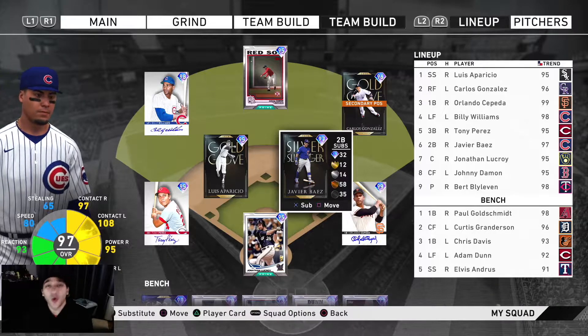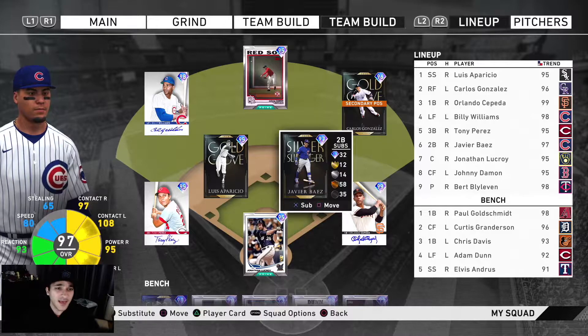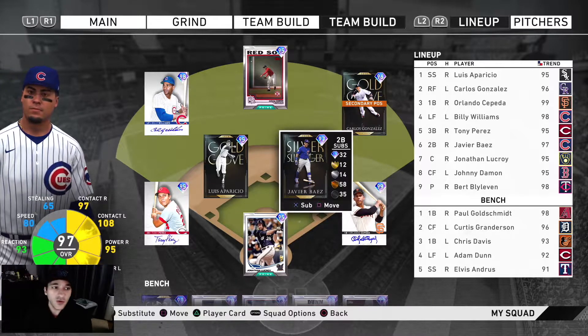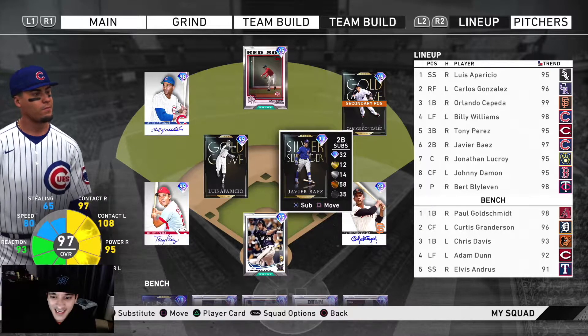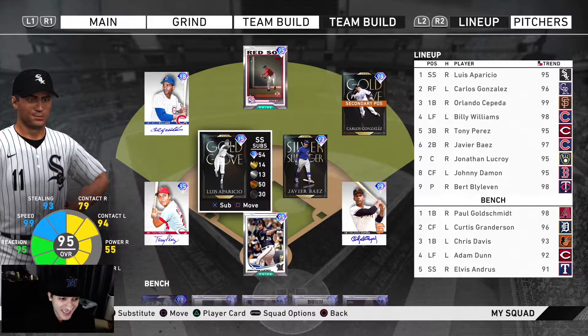What's up, bringing you MLB The Show 20. We got a few debuts in this one - pretty much our whole team is from the Run It Back series Set 1 and Set 2 that recently just dropped. We have a mix because we never used any of the Set 1 players. Today we got Luis Aparicio at short - okay contact hitter but good speed and vision, and we're probably going to be bunting with him.